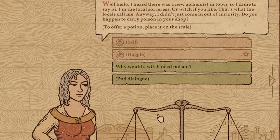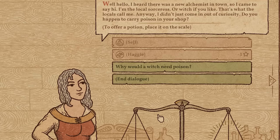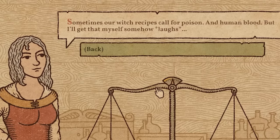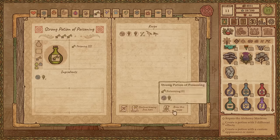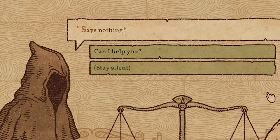Oh, I heard there was a new alchemist in town, so I came to say hi. I'm the local sorceress — or witch if you'd like, that's what the locals are calling me anyway. You carry any poison? Why would a witch need poison? A little bit scared about that. And human blood. Oh boy. That's weird. But thankfully, I can make you a potion of poison, and I'm probably going to take some more evil.